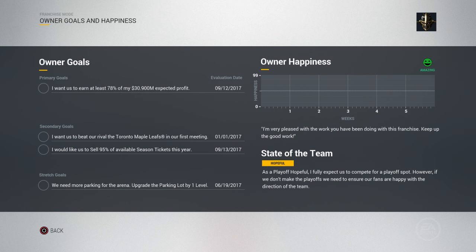There's also a stretch goal which is kind of your long-term goal for the year — this one says we need more parking for the arena, upgrade the parking lot by one level. It shows your owner happiness in a graph: if he's happy the bar will be up, if not it'll go down. The state of the team says 'hopeful' — as a playoff hopeful he fully expects us to compete for a playoff spot, but if we don't make the playoffs we need to ensure our fans are happy. There are also categories like Rebuilder, Playoff Contender, and Stanley Cup Contender.